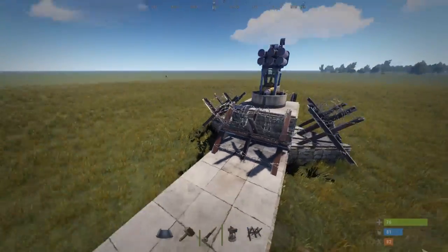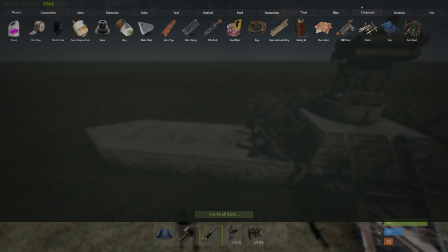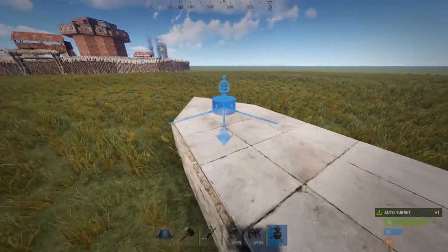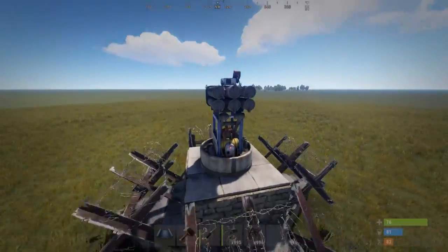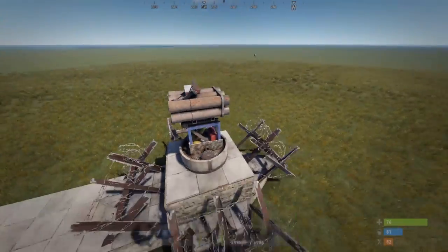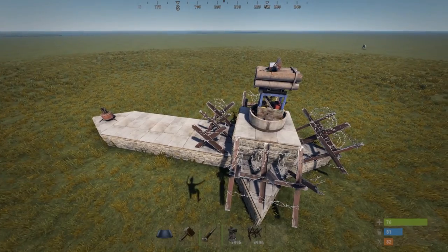This is basically a better example. To juice this up completely and make it pretty much non-destroyable, add an auto turret facing the SAM site like this. Put a gun in it and power it — there's basically no way anyone can get close to the SAM site and melee it out. That's what you want: make sure you have something like this protecting it.